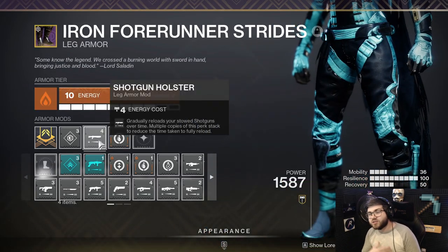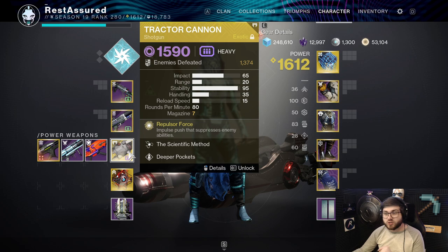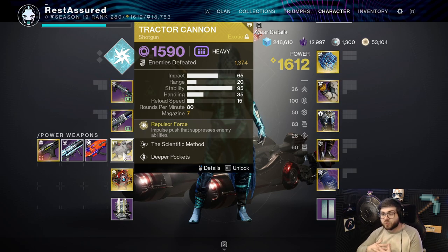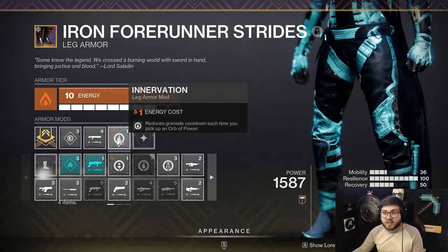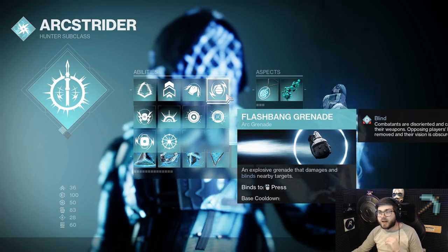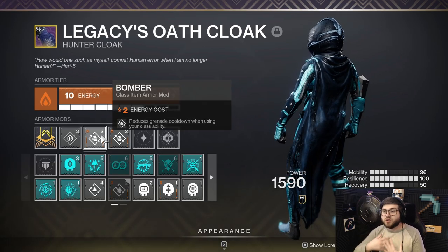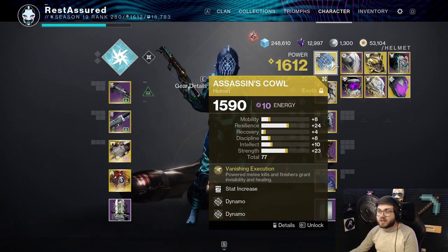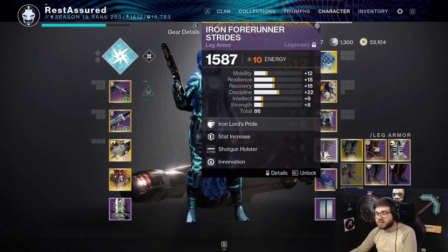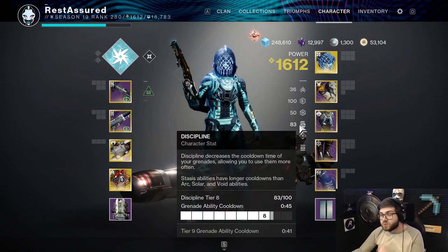I have Shotgun Holster slotted in to gradually reload my Shotguns over time. My Found Verdict has Auto-Loading on it, but Shotgun Holster will work with Tractor Cannon — you debuff enemies, swap back to Found Verdict, and it reloads in the background. I'm also taking Innervation, so whenever I pick up an Orb of Power it gives me some Grenade Cooldown, which is nice since you'll be making Orbs with Spark of Amplitude all the time. Finally, I'm running Double Bomber, so I reduce my Grenade Cooldown when I use my Class Ability. Since I'm using my Class Ability all the time, I'll get extra Super Energy and Grenade Energy — this means I'll also have infinite Grenades.